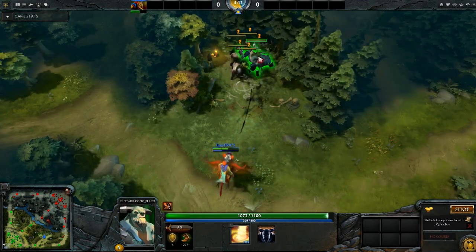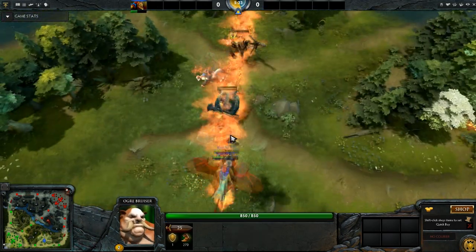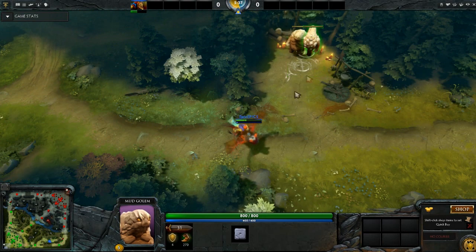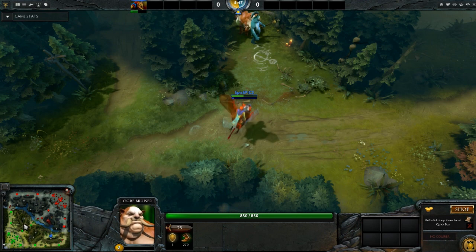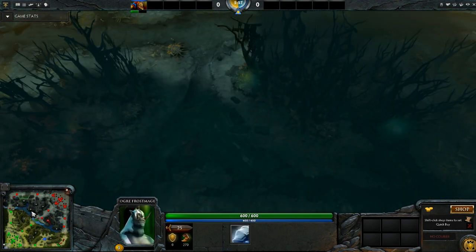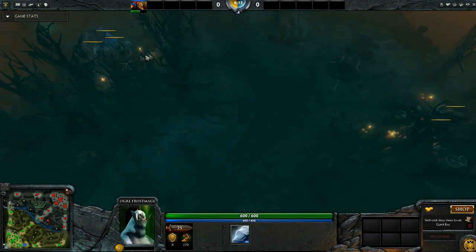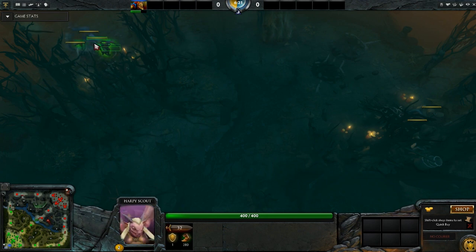After you cleared those two camps, you want to stack this camp once and then start doing damage. The equivalent would be this camp. However, with creep camps such as the Golem, you'll be unable to kill. Unfortunately for the dire side, Golems could spawn at this point. If Golems did spawn, you could check if this camp is blocked. If not, you could pull it. If it is Golems and this creep spawn is blocked, then you would just have to resort to doing these two camps, stacking each time, and making the most out of it.